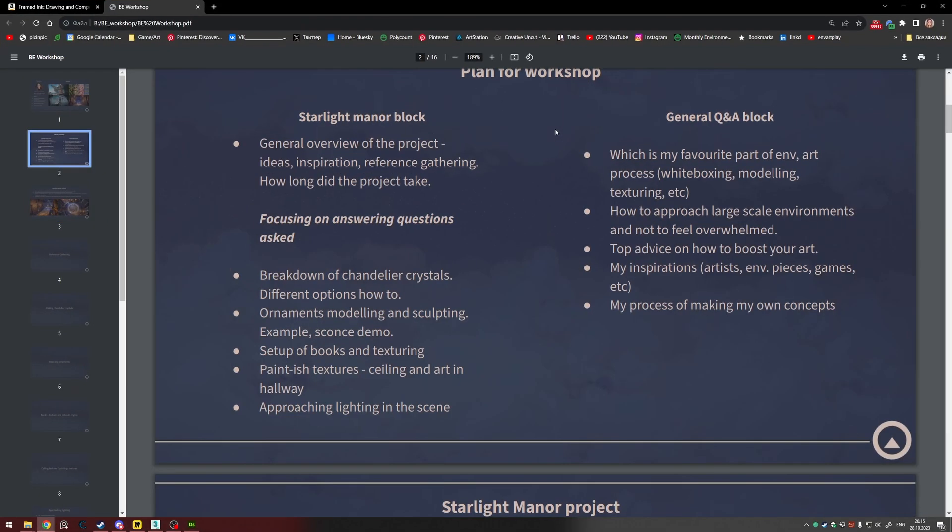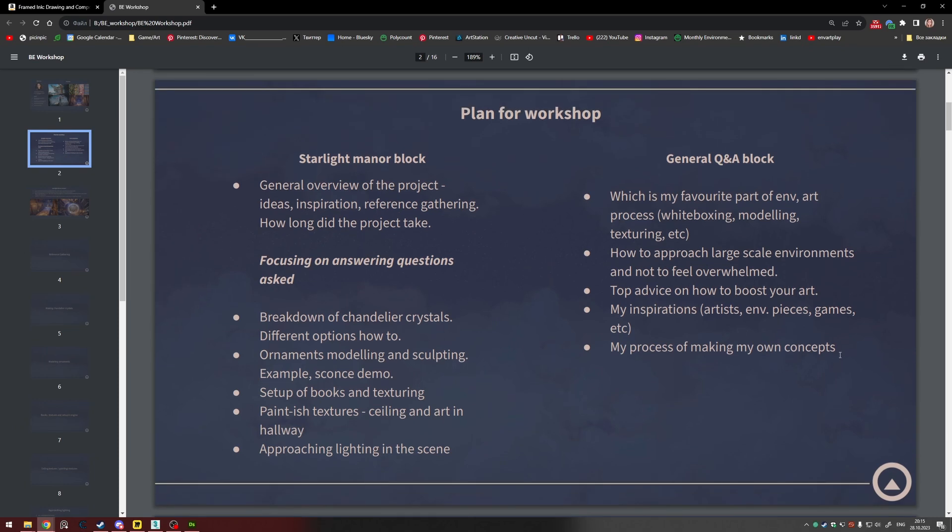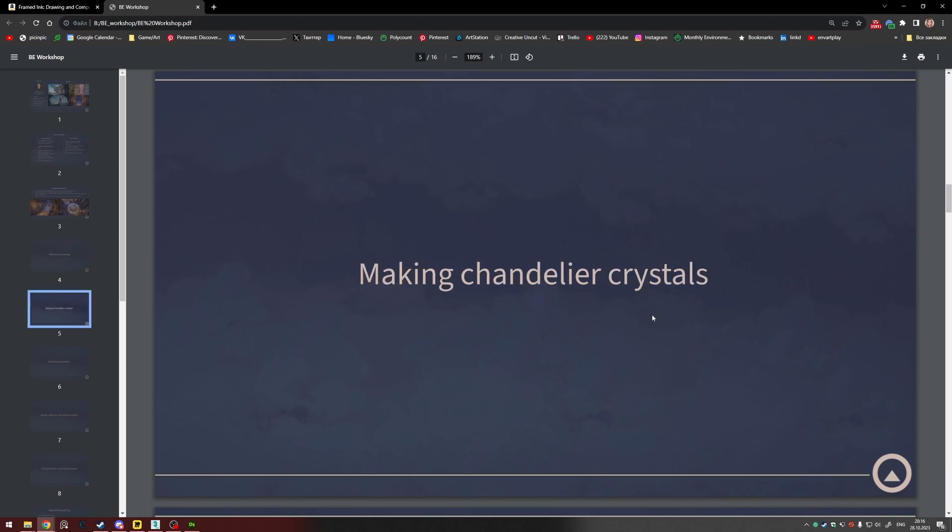The plan for this workshop: we'll focus on answering your questions, we'll do a breakdown of the crystals and chandelier, then a small demo on how to sculpt ornaments, and I'll show how my sconce looks in ZBrush. There were also questions about how books were made, texturing and setup in Unreal Engine, how to achieve the painterly style of the ceiling art and hallway, and about lighting.